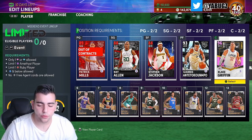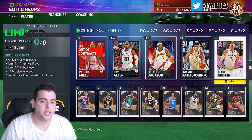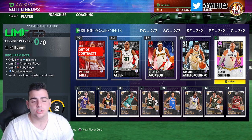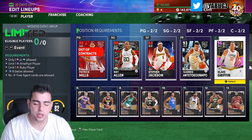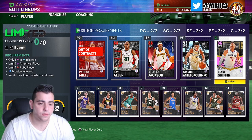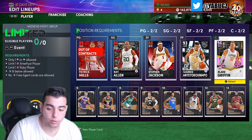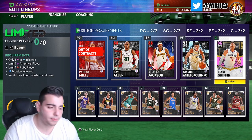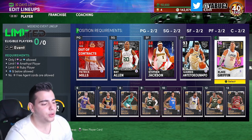With four days left — Monday, Tuesday, Wednesday, Thursday — I say Wednesday or Thursday you sell out your whole collection, just get rid of everything. Trust me, there are going to be some crazy packs, the market's gonna crash, you're gonna invest and make bank. That's what happened last season. Try to get as much MT as you can before the season ends.